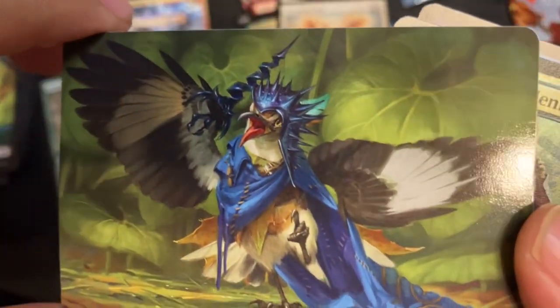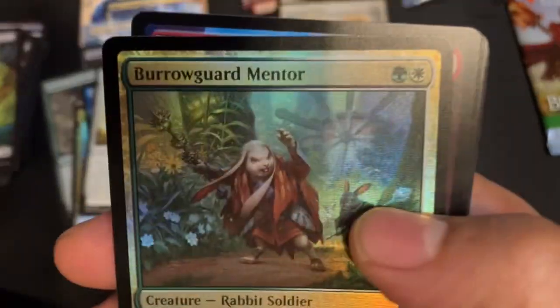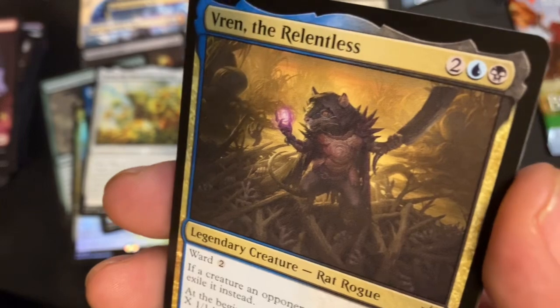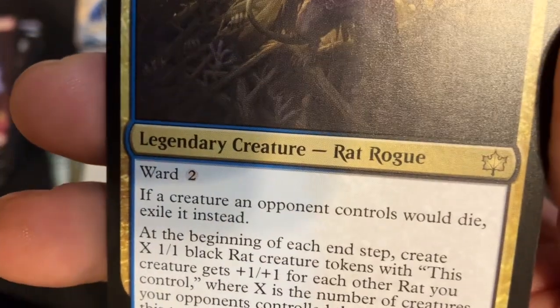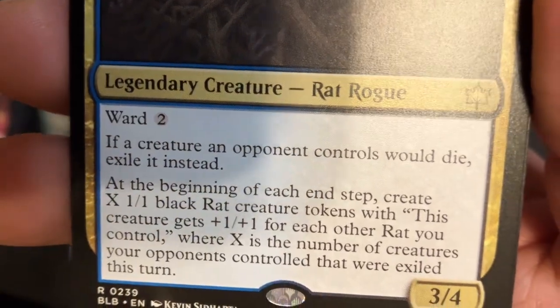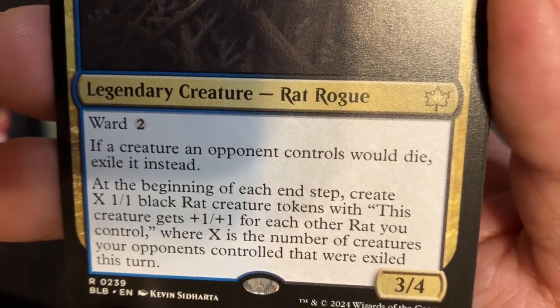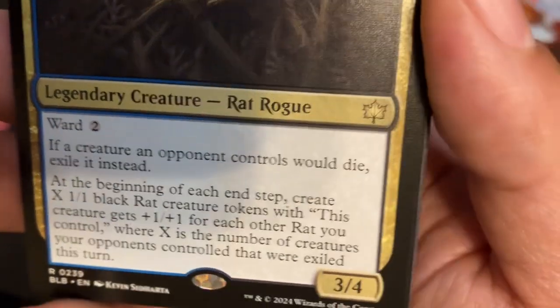Art card — it's a mockingbird, look at him, talking all this stuff. Foil Barrel Guard Mentor. Beautiful Mountain. And Friend the Relentless — Lord, this card is strong! Two blue and a black for a 3/4 Rat Rogue with Ward two. If a creature an opponent controls would die, exile it instead. At the beginning of each end step, create X 1/1 black Rat creature tokens, this creature gets +1/+1 for each other Rat you control, where X is the number of creatures your opponents controlled that were exiled this turn. Interesting, interesting.